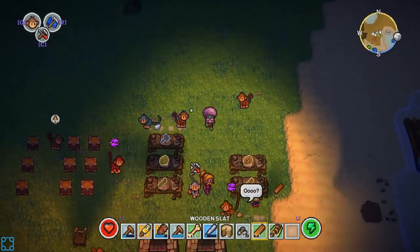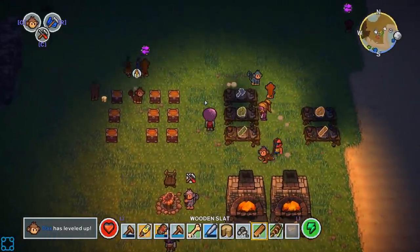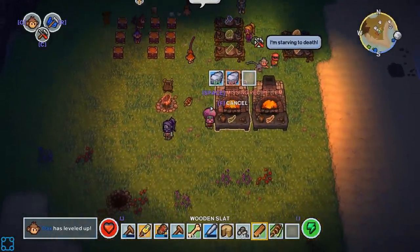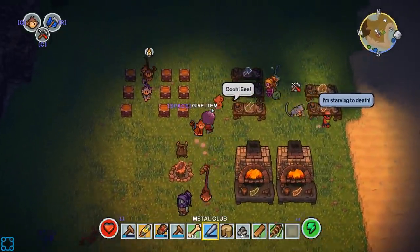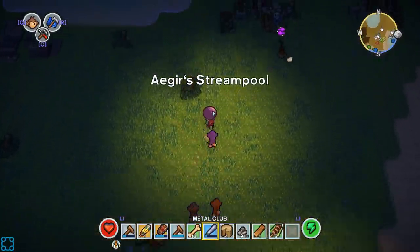Monkeys keep going by as I'm trying to input things into a bench, and I keep trading whatever resource I'm working with. Did anyone work out if there's a way to rotate a building? I don't think you can, blueprint.